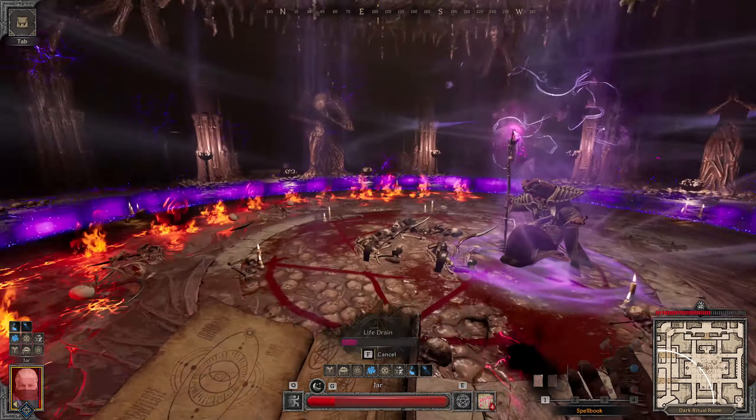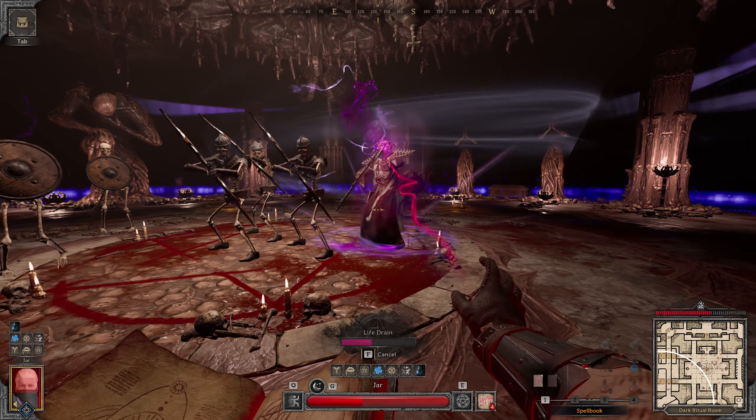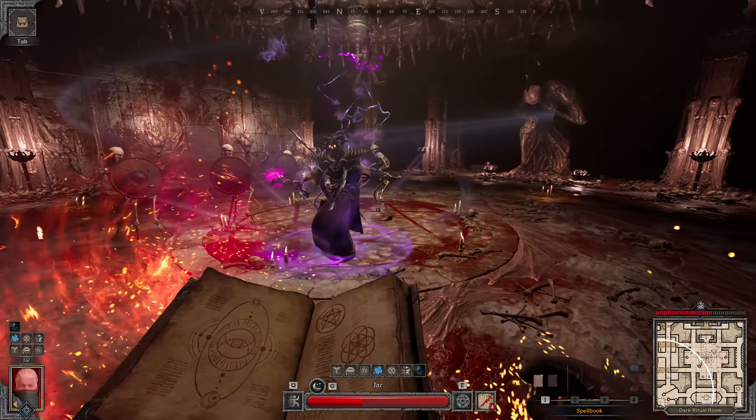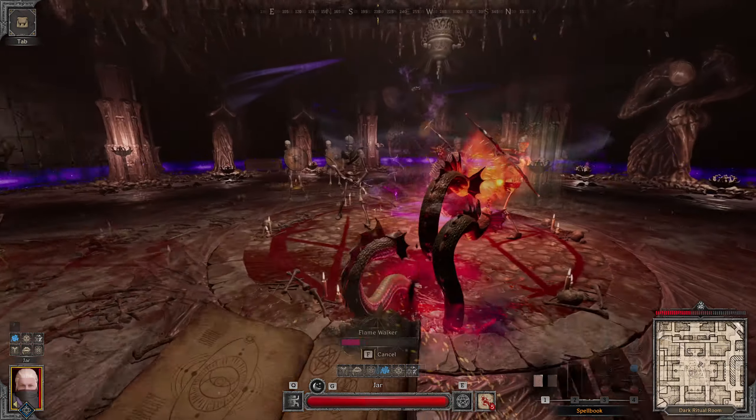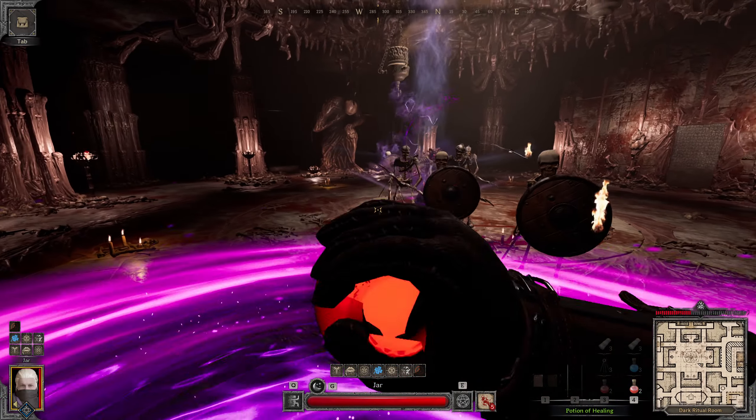However, in the moments that the Lich is not casting its basic attacks, we'll either use hydra or the Lich itself to life drain from. It's incredibly important that we have as much health as possible throughout the fight, as when he summons his purple circle, this will do 95% of our max health in damage.